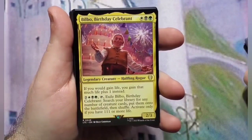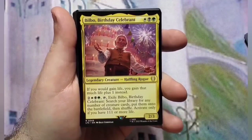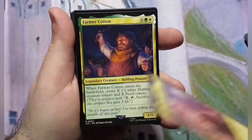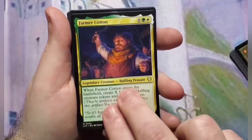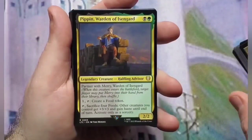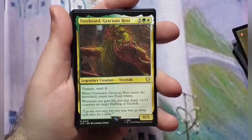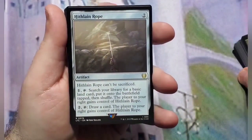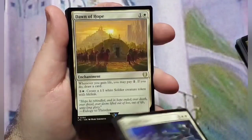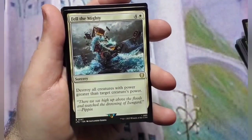Bilbo Birthday Celebrant — this is the one where it says exile Bilbo Birthday Celebrant to search your library for any number of creature cards, put them onto the battlefield, then shuffle, and activate only if you have 111 or more life. That's pretty funny. Farmer Cotton, Merry Warden of Isengard, Pippin Warden of Isengard, Treebeard, Gracious Host, Hithlain Rope, Call of Unity, Dawn of Hope — a reprint — Dust of Dawn, Fell the Mighty.